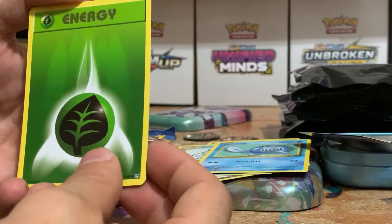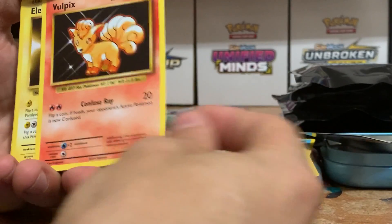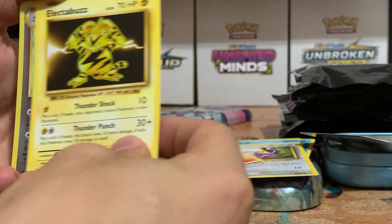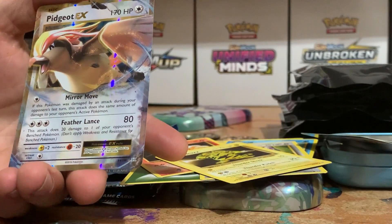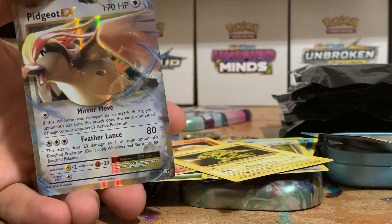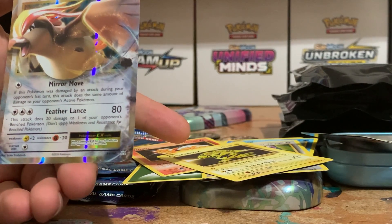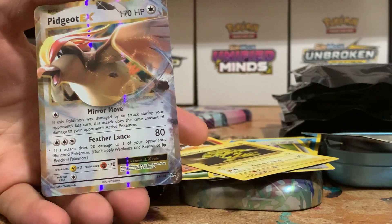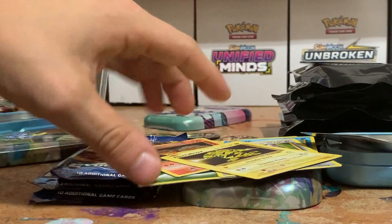Probably gonna get a Poliwrath as the rare — I would only imagine it's the only thing that fits. Reverse Raticate. It's actually quite pretty. There we go, very nice. The centering is very good on that. Put that into a special side place.